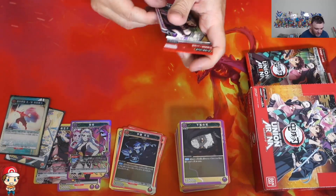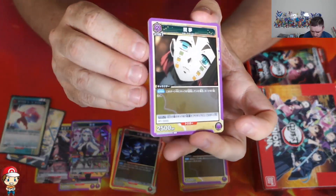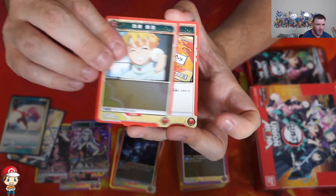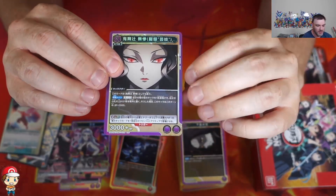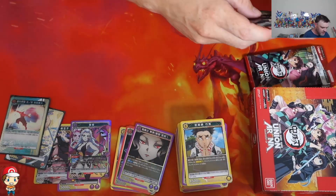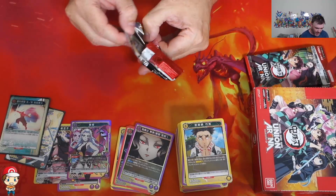With cards like this — if those two star rares are as rare as I'm being made out to believe, I think this was a really good box. I was having a look around online and what I could find about pull rates was one star per box, and then the two and three star rares maybe not one per case. And we've managed to somehow grab a two star and a one star. This is wonderful, and they are beautiful cards.